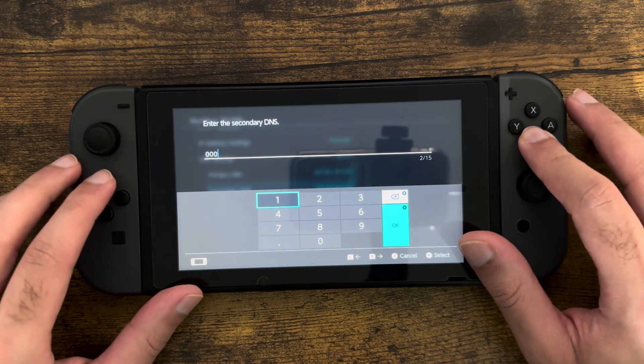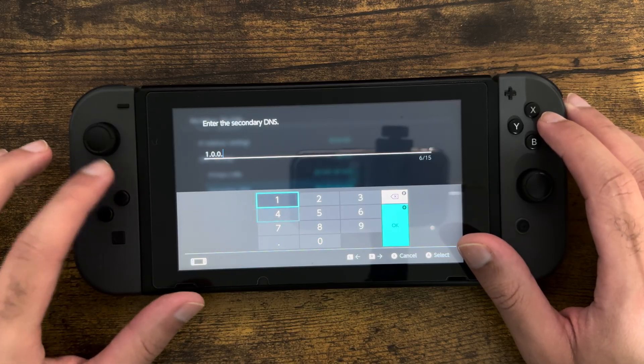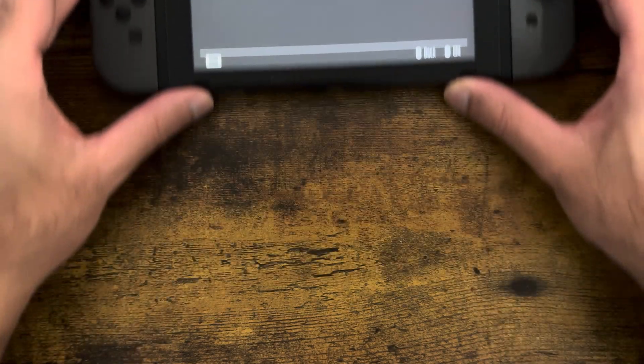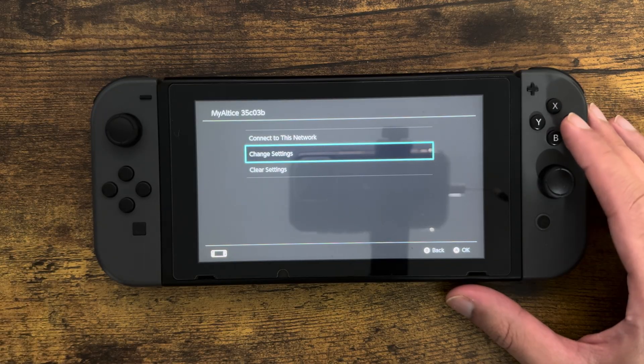Then delete the secondary DNS and change it to 1.0.0.1. This is Cloudflare's DNS server. The settings are going to be saved and it's going to connect to the internet.